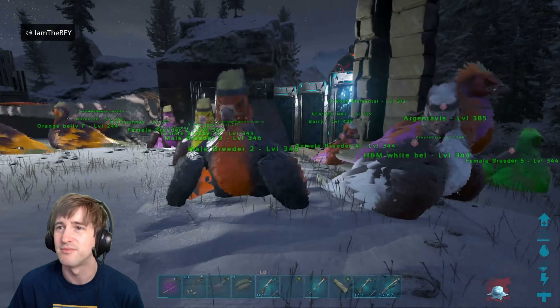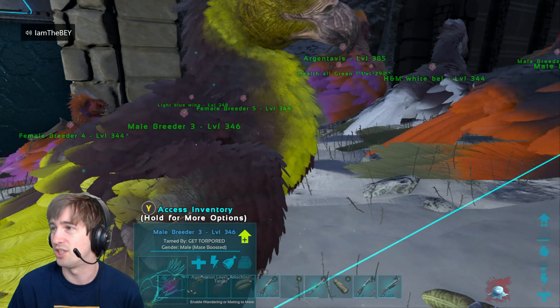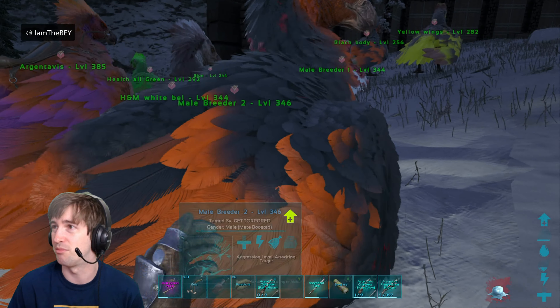These are all my Argies I've been breeding. Basically, I've got about 25 health mutations into them and 25 melee mutations as well. So these are the stats combined now. I've got 7k health and 690 damage, so they're pretty hefty. The stamina is not great on them, but obviously that's not a big issue. I'm actually trying to use these guys for...